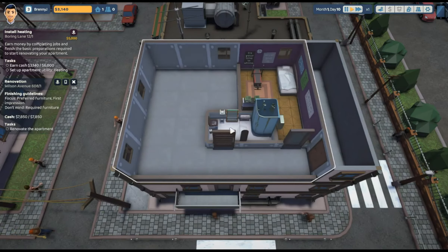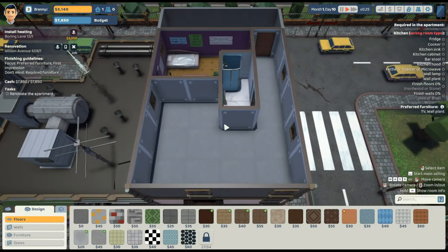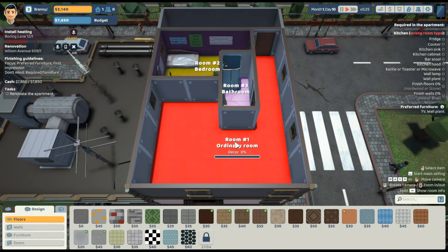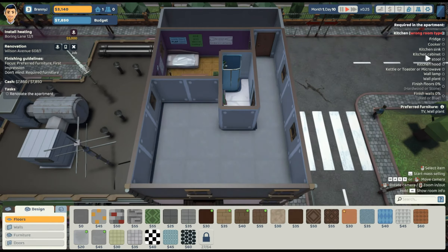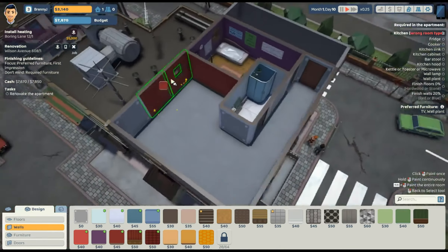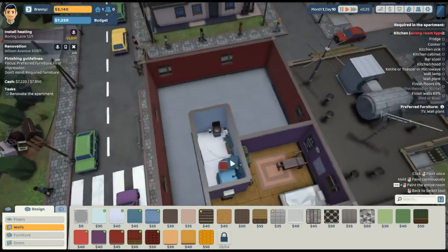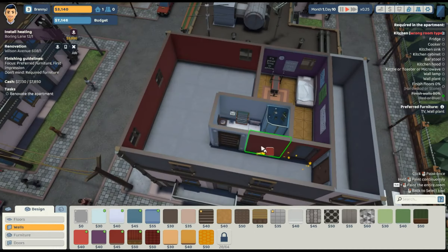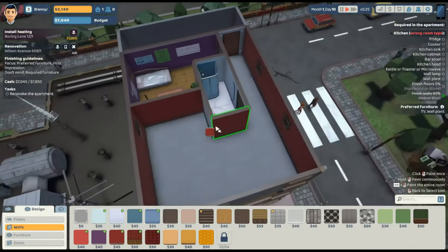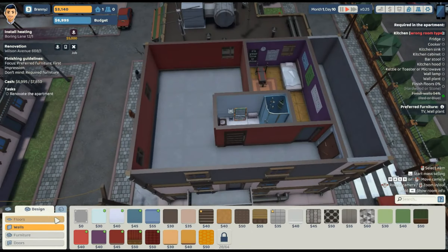Okay, let's begin the reservation. This is basically the bedroom area. Let's see what we want — fridge, cooker. What kind of walls? Red or blue? Let's do a good old red. We'll just do basically the whole thing in red. There we go — so we've got red, and now hardwood or stone for the floors.